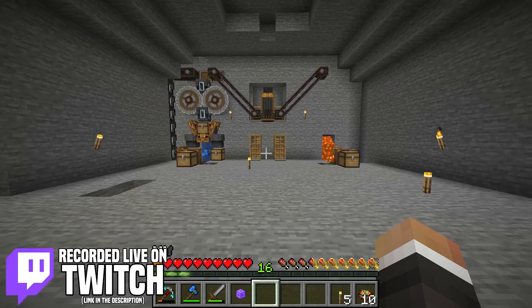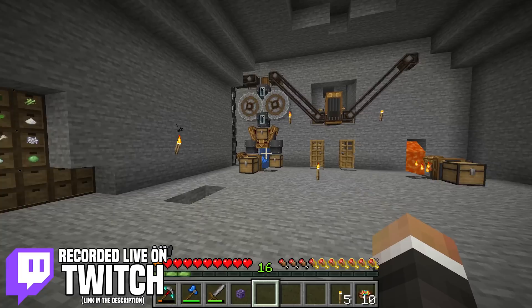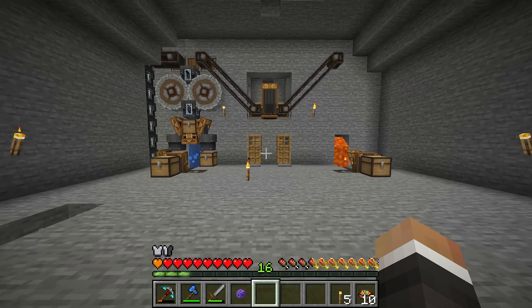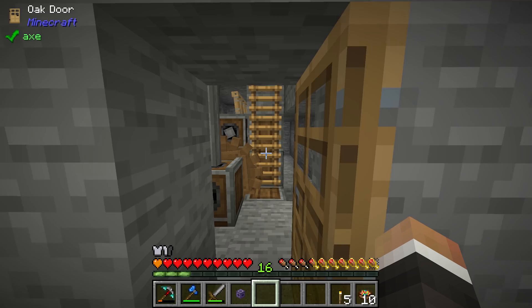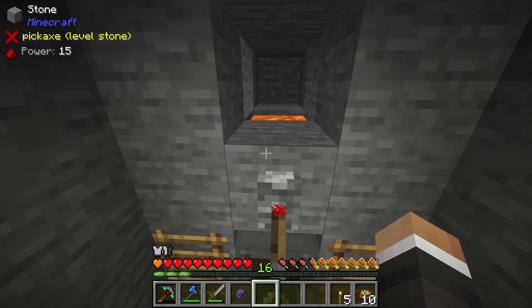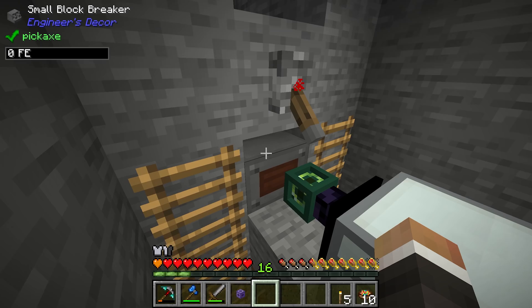In the last stream we were working on finalizing our new ore generation and processing system from Create. We have a fairly complex system here that takes all of the ores and cobblestones generated by our block breaker, which I've replaced between streams. Behind this we have lava dropping down onto flowing water, which creates regular stone that is then broken.